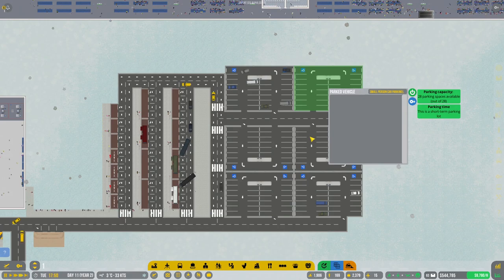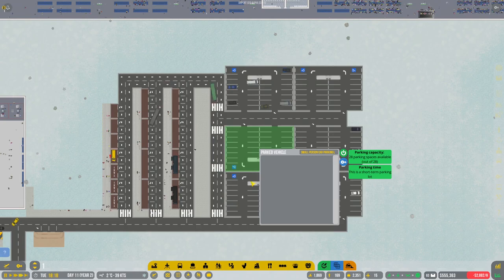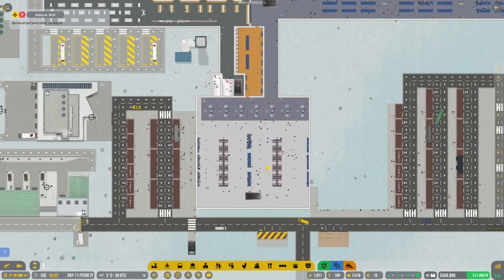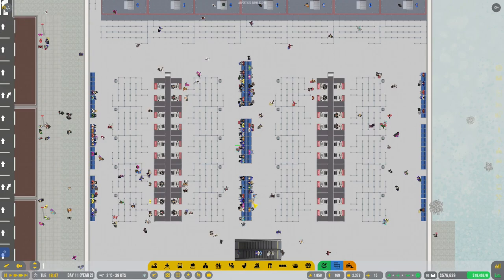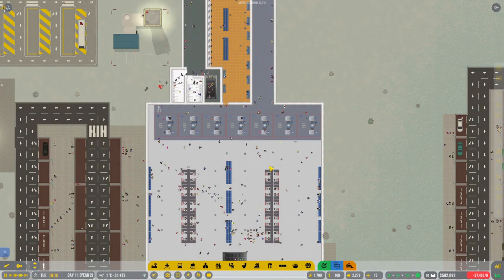How many long-term versus short-term parking do we have? We've got two short-term parkings and three long-terms over there. We want to be able to expand this terminal here. They also said in the update that they redid the pathfinding algorithm and things should work much better now — we'll keep an eye on that.